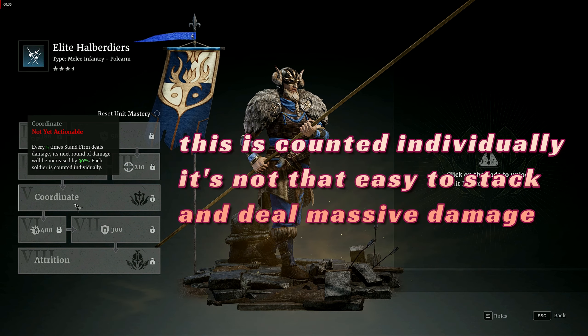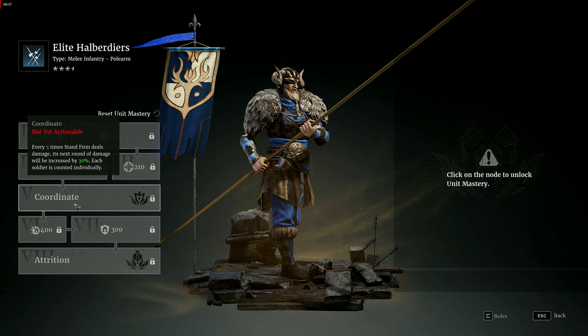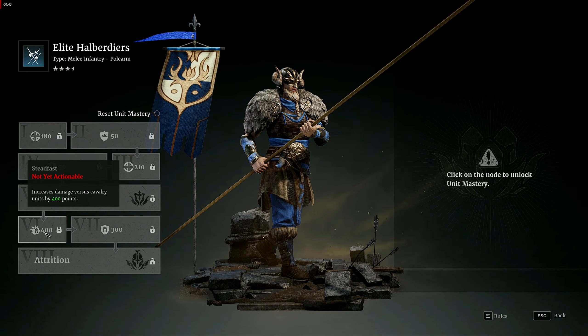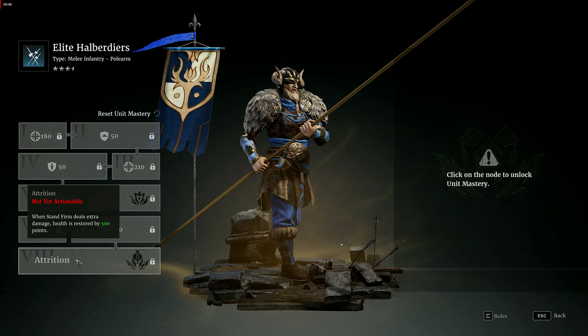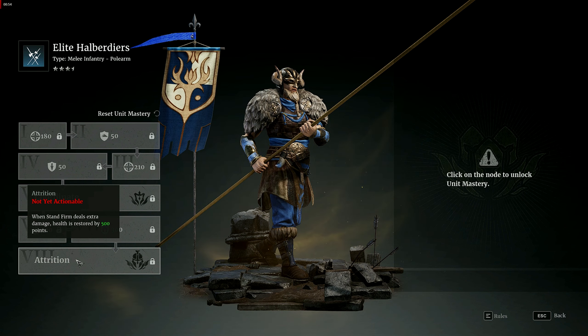What sets them apart is their unique passive ability: healing after successfully landing those aforementioned 5 hits. This makes them the only pikemen unit with a healing passive, adding to their resilience on the battlefield. It's important to note that all of these benefits are only active when they are in the F2 formation, known as the square of stand firm.